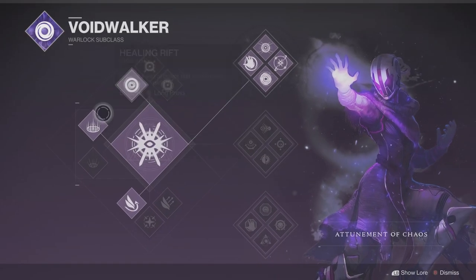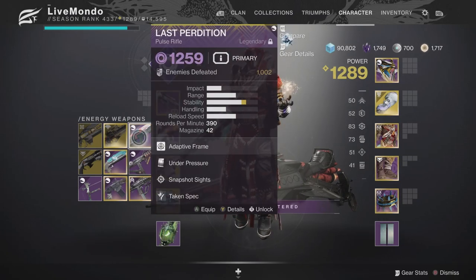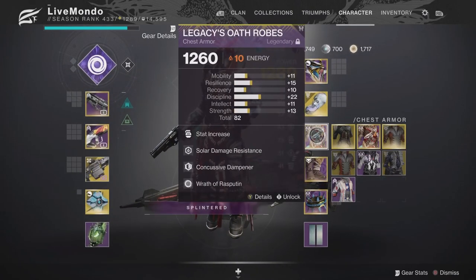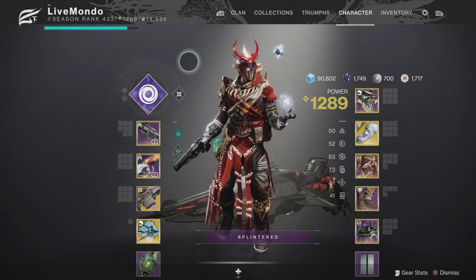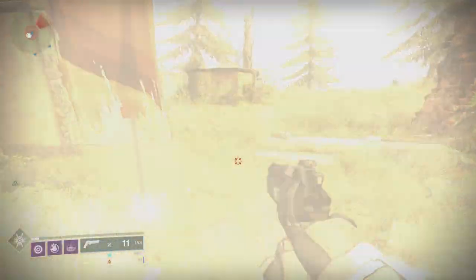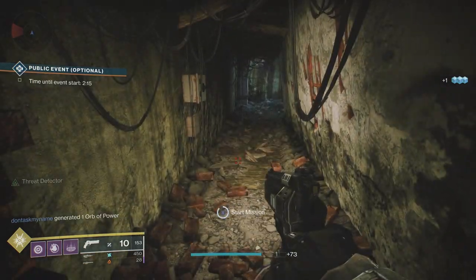Hi guys, welcome to the video. This is my solo run of the new Hawkmoon mission. It's located on the EDZ — it's a secret mission and it gets you random rolled Hawkmoon weapons. I think it's the first completion you get them and obviously this is how you get the catalyst — it's 33% per completion. So all the weapons and armor I'm using is on the screen. This is a flawless run and there is a triumph for doing it flawless. There's also an emblem for doing it solo.